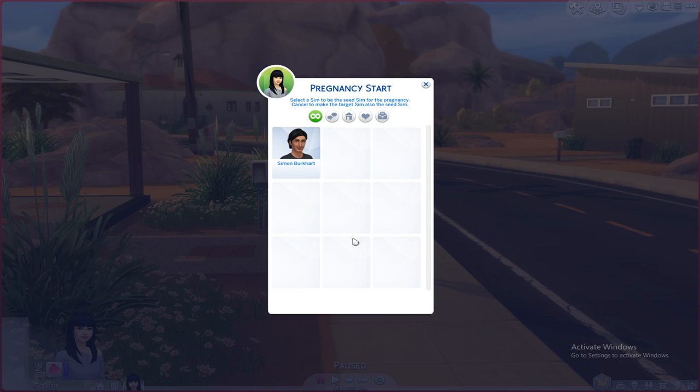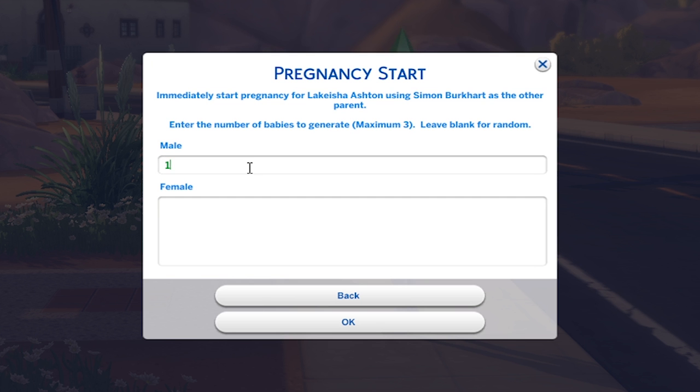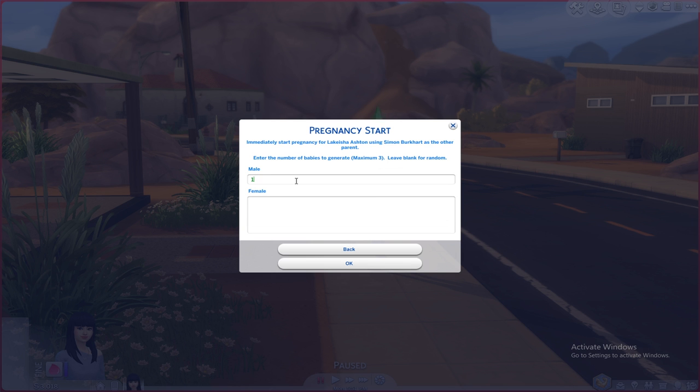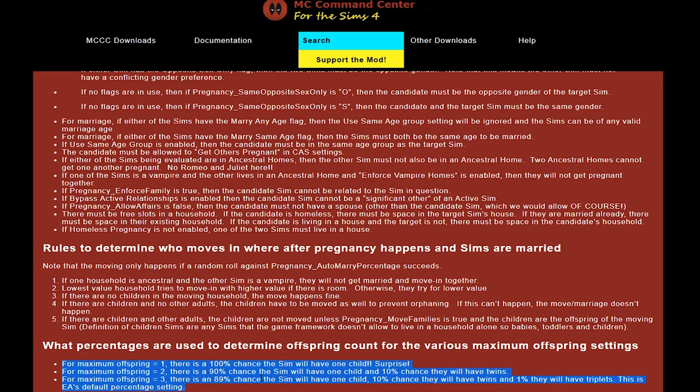As you can see, we can click on Pregnancy Start and select a Sim to be the seed Sim for the pregnancy. At the moment we only know Simon Burkhardt, so we're gonna select him. You can also enter the number of babies to generate — enter one in the male field and you'll have a 100% chance of a male baby; enter one in the female field for a 100% chance of a female baby. I'll leave it blank for random. If you enter two or three, the chances will be split — I'll insert a link to the MCC website which tells you the correct probability numbers.